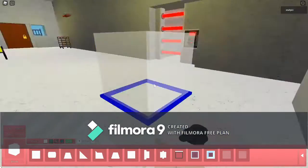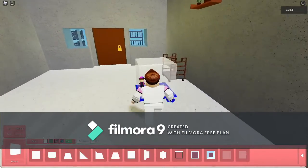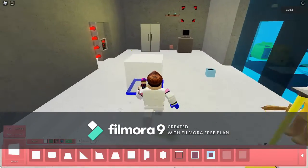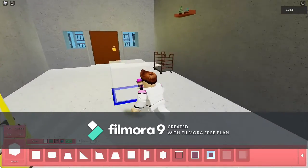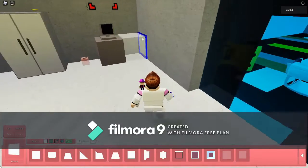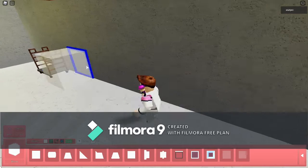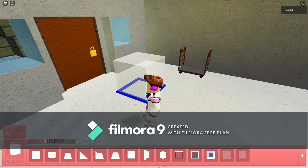If you want to see my playthrough of Piggy Book 2 Chapter 2 — the actual store map, the official one — it will be in the link in the description or in the title card. So let's get this started, shall we.